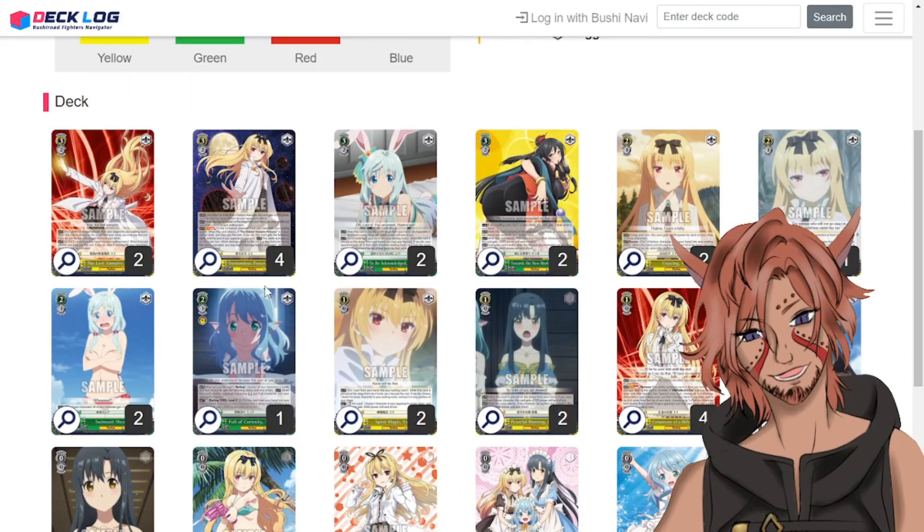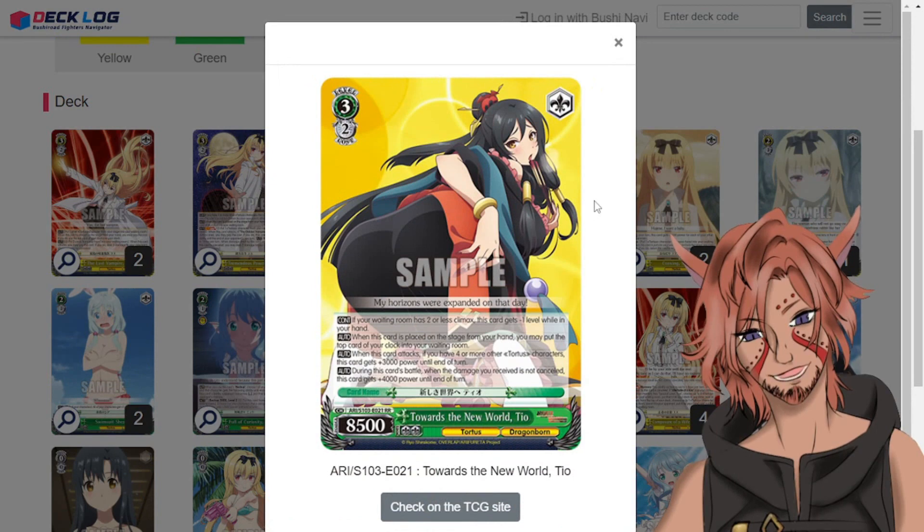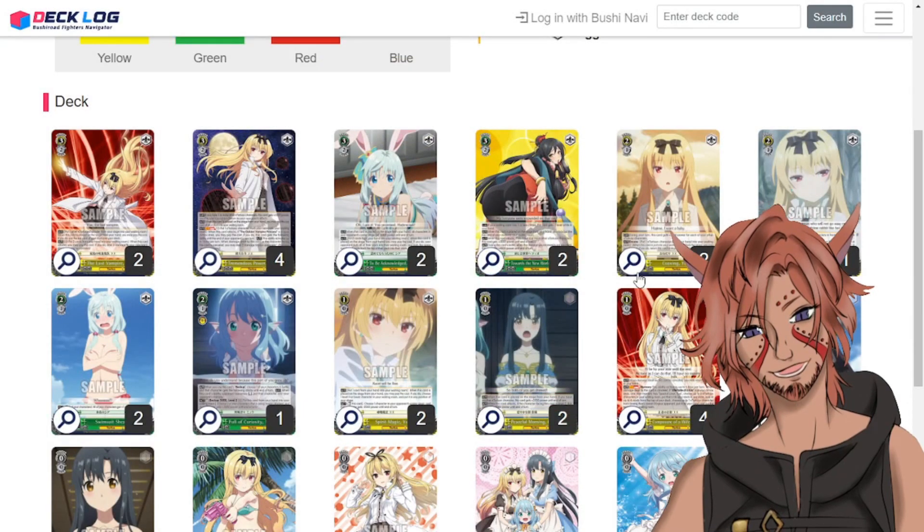In the process of adding green for that card I came across another fun tech card. Assen/Shea — Towards the New World — is a 3-2-85. If your waiting room has two or less climaxes this gets minus one level in your hand. When this card is placed on stage from hand you can put the top card of your clock into your waiting room — an early play healer, only like a buck thirty to a buck fifty double rare at the time of recording. When this card attacks, if you have four or more other Tortoise characters this gets 3k power till end of turn making her an 11.5k. During this card's battle, when the damage you receive is not cancelled she gets plus 4k until end of turn — so on your opponent's turn she can shoot up to a 12.5k without them being prepared for it.